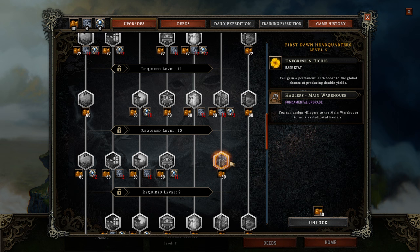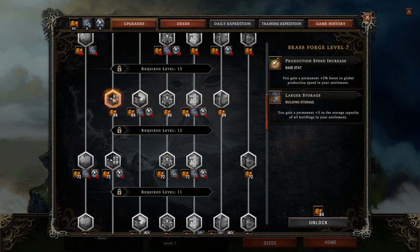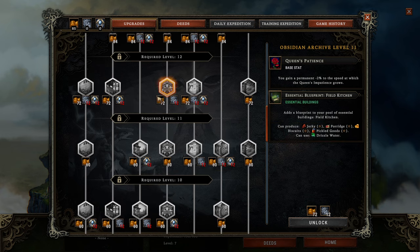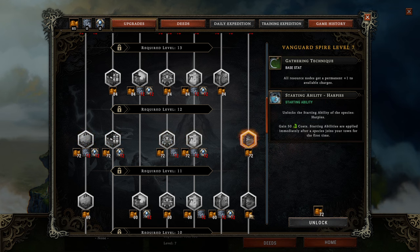Next thing on my list: haulers. Haulers become more and more important the bigger you make the storages of your buildings — and that's one of these upgrades here; you can upgrade building storages several times. Once you do that, haulers become more attractive as they make your workshops more efficient. You should get these as soon as you work more with Rainpunk, as they ensure people in workshops keep working while somebody else does the transporting. I'd strongly recommend combining that with the larger storages, as that's one of the biggest things to work towards.